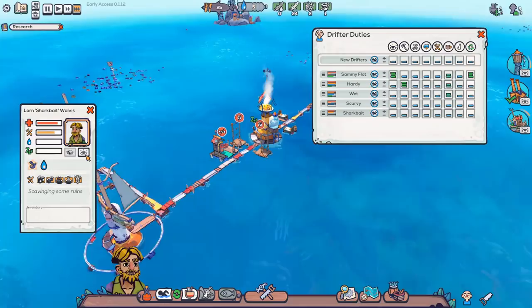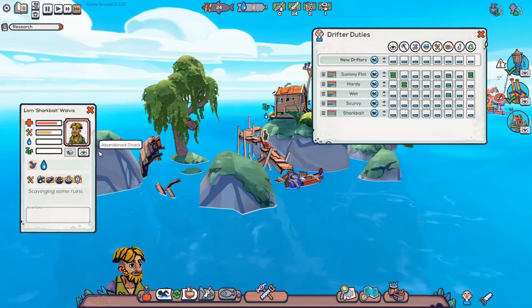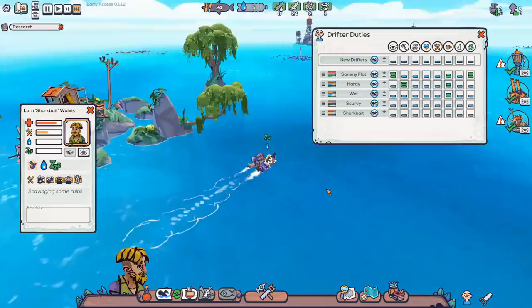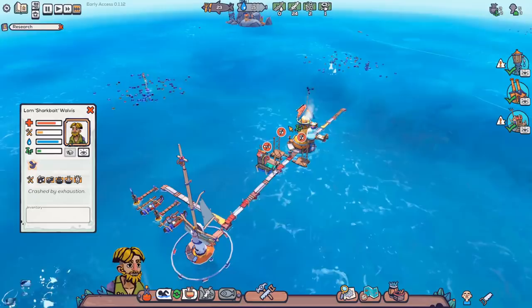I should probably find them and make sure they go get some water. I'm not sure if they're going to survive. Don't go back — what are you doing? Just go home and get some water. Come on. Go home. Yeah, that's better. I'll skip this forward — if they have any problems I'll let you know. They managed to make it back in time for some water, though I have no idea how their health regenerates.